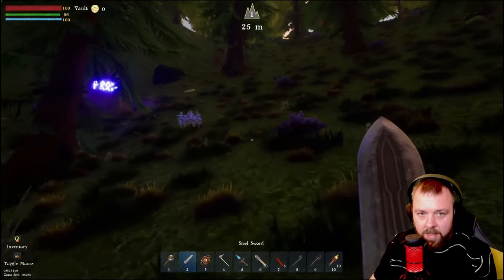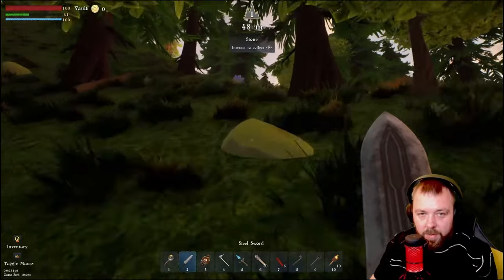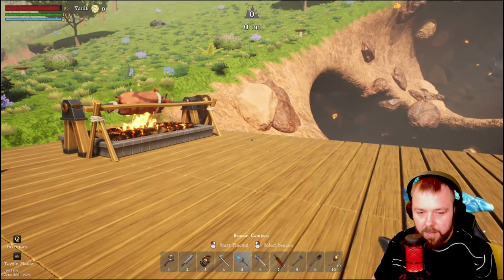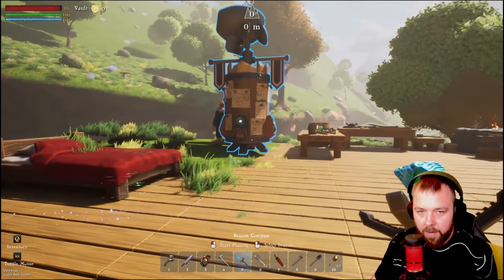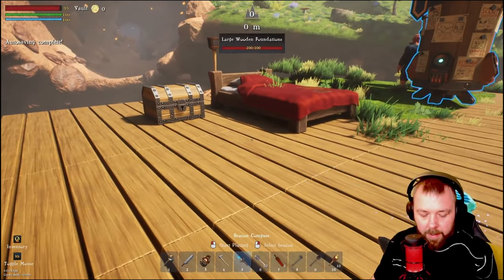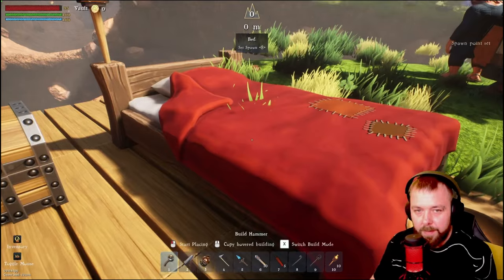We didn't survive that encounter. I didn't sleep in the bed — oh no! So I've got to find where my base was. Using the beacon compass, I selected the King's Crest Board and it brought me straight back to base. That's the beacon compass proving its worth.